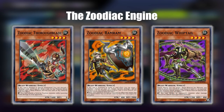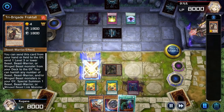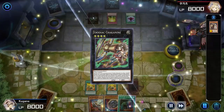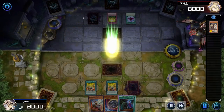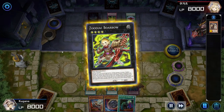Finally we have the Zodiac engine. The main thing to remember about Zodiacs is that if you have a single one on the board you can XYZ summon a Zodiac creature from the extra deck. You want to chain together all your extra deck summons that way, so you'll end up with an XYZ creature that has at least three materials under it — why that's important we'll get into in a moment.